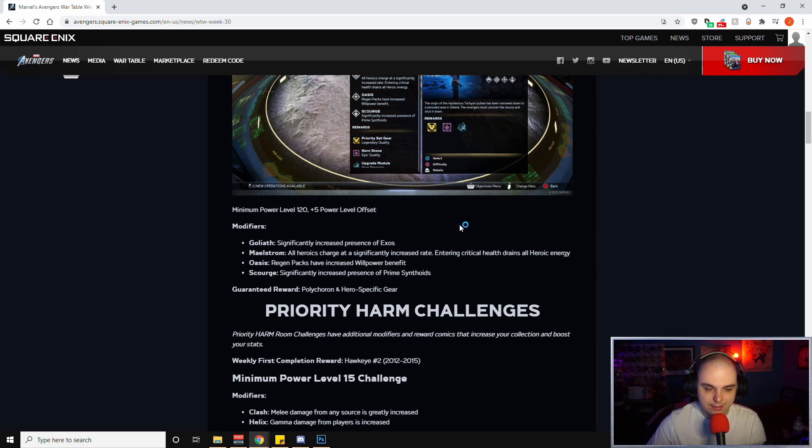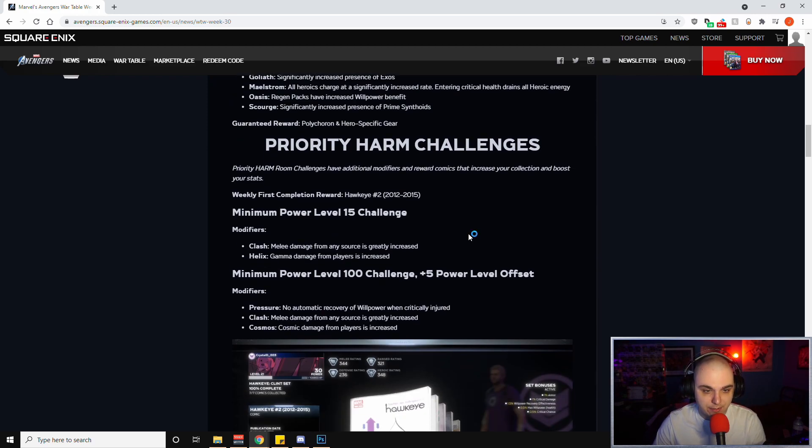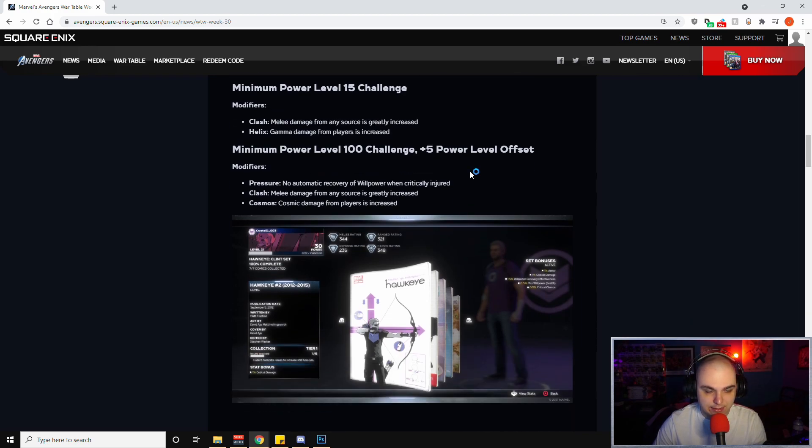Next we have Priority Harm Challenges — these have additional modifiers and reward comics that increase your collection and boost your stats. If you're collecting comics you're going to want to keep doing it for whatever upgrades and changes they make to the system. The weekly first completion reward is Hawkeye number two. The Power Level 15 challenge has modifiers Clash and Helix. The Power Level 100 challenge with a plus-5 offset has modifiers Pressure, Clash and Cosmos.